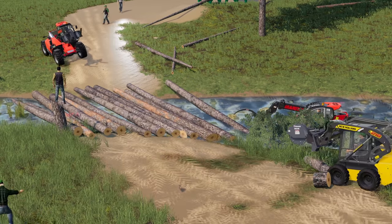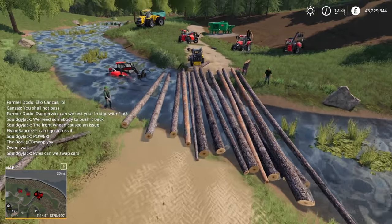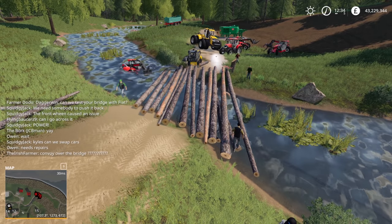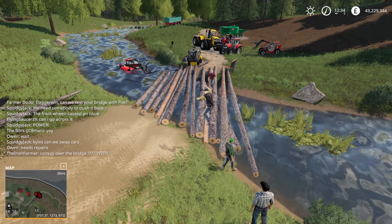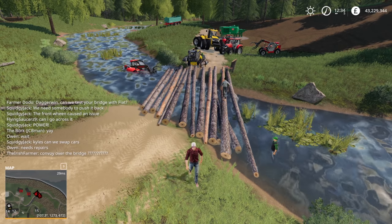The smaller tractor is no problem at all. It's shifted, it's definitely shifted. But we can do this again in the future, and we'll make sure we've got the Place Anywhere mod installed so we can actually put those trees right on the riverbank and lock the trees in the middle in place. Very good effort from everybody here.